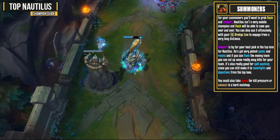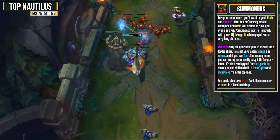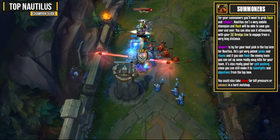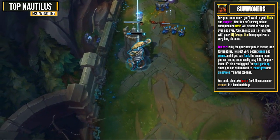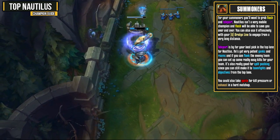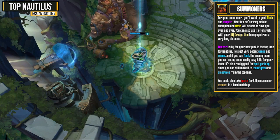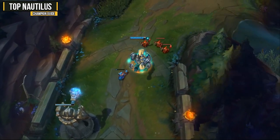For your summoner spells, you're going to want to pick up Flash and Teleport. Nautilus isn't the most mobile champion and Flash can save you over and over again. You can also use it offensively with your Dredge Line to engage from a very long distance. Teleport is by far your best pick in that top lane for Nautilus — you have pretty good ganks and roams, and if you can flank the enemy team you can set up easy kills. You could also take Ignite for kill pressure or Exhaust in a very hard matchup, but usually Flash and Teleport is the way to go.